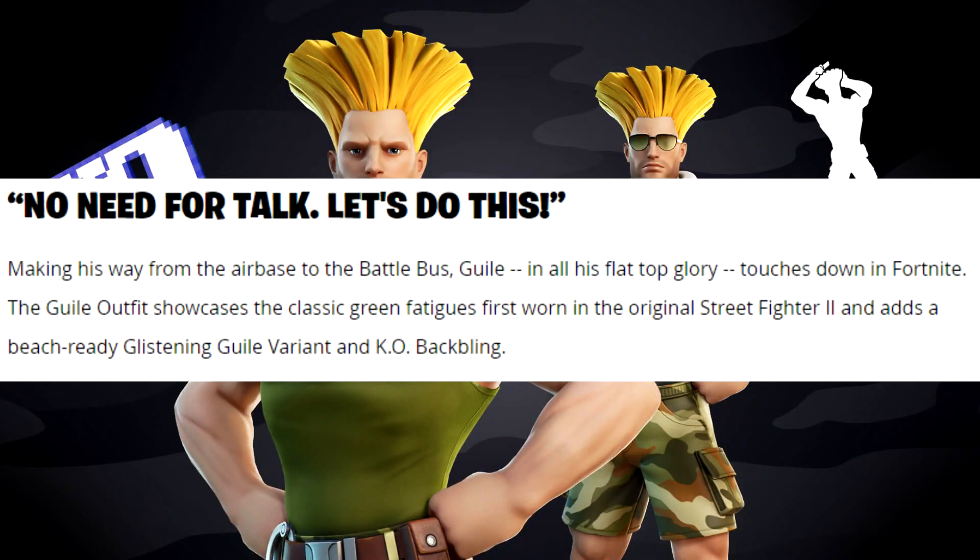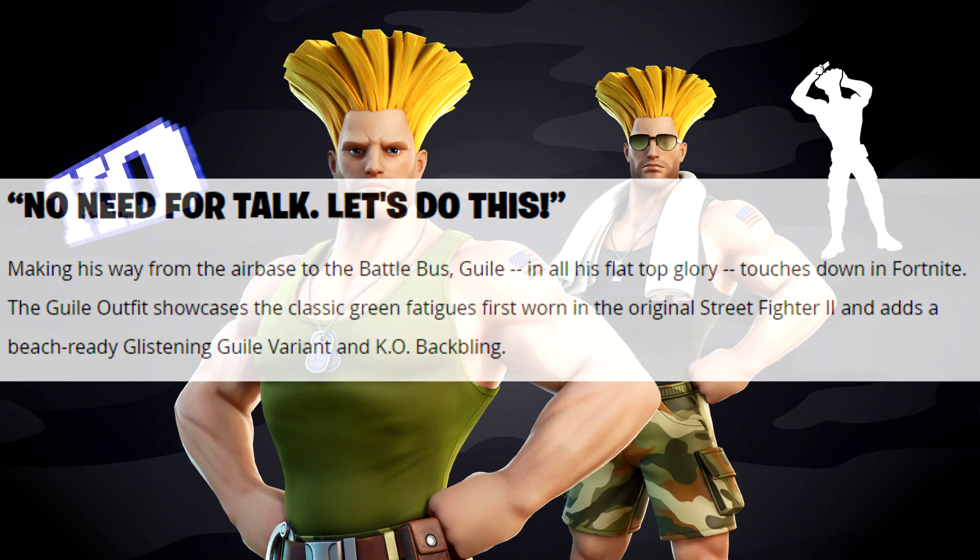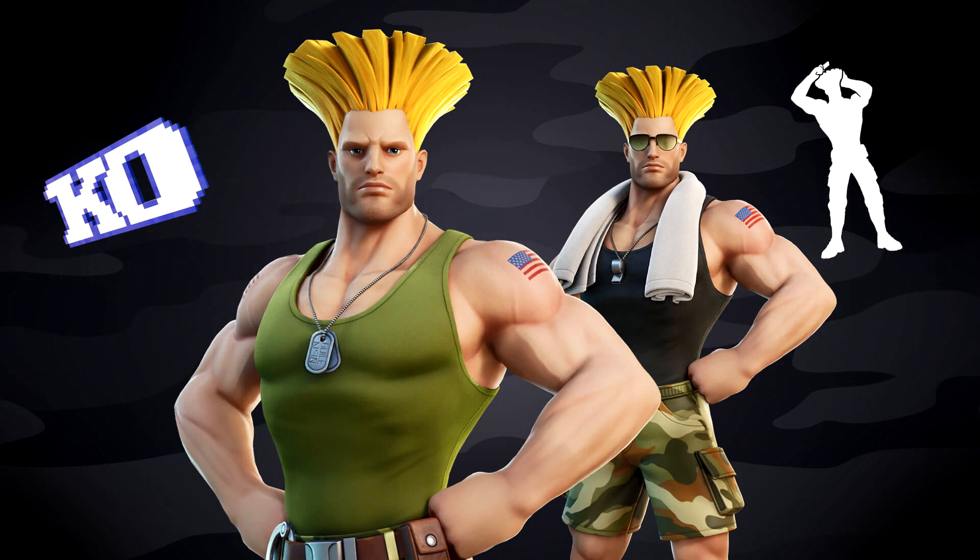Here's what the blog post says: 'No need for talk, let's do this - making his way from the airbase to the battle bus, Guile in all his flat top glory touches down in Fortnite.' The Guile outfit showcases the classic green fatigues first worn in the original Street Fighter 2, and adds a beach-ready glistening Guile variant with a KO back bling. His additional style looks like a holographic KO symbol - they sure do love those holograms - and it looks like his emote has him combing his hair.